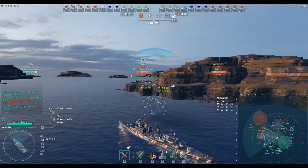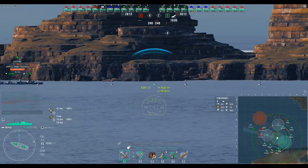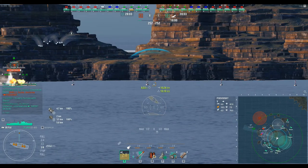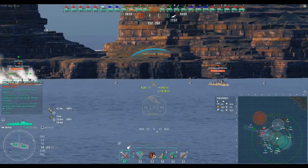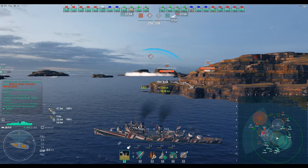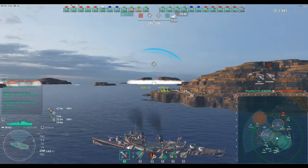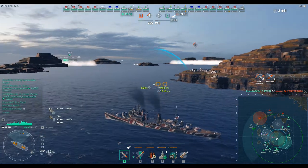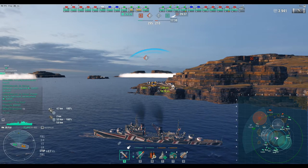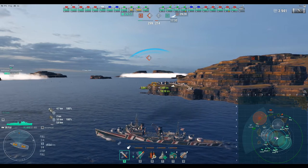I decided to assist at B because again I am the opportunity ship. B is always a hot zone and I figured that would be my best bet. Luckily I had not one but both enemy destroyers over here — two of the four. One of the enemy red team is the Haida, another ship that is actually really enjoyable. I have over 500 games in it.